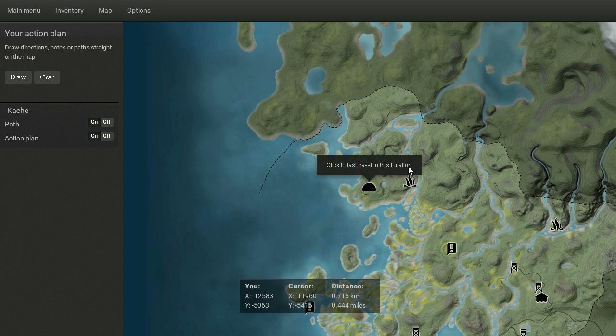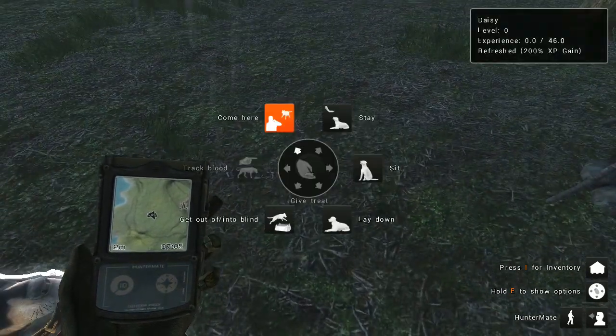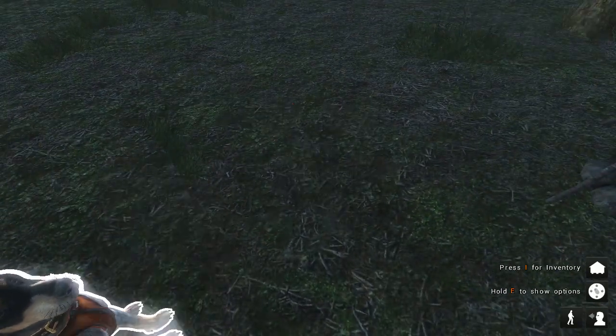We're going to be working our way up and around and across down this way to the river. Normally I go down like this, but of course Daisy's going to have an awful lot of trouble tracking through the water. So what we're going to do is we're going to put her through her paces. Let's let her know it's time to follow along.